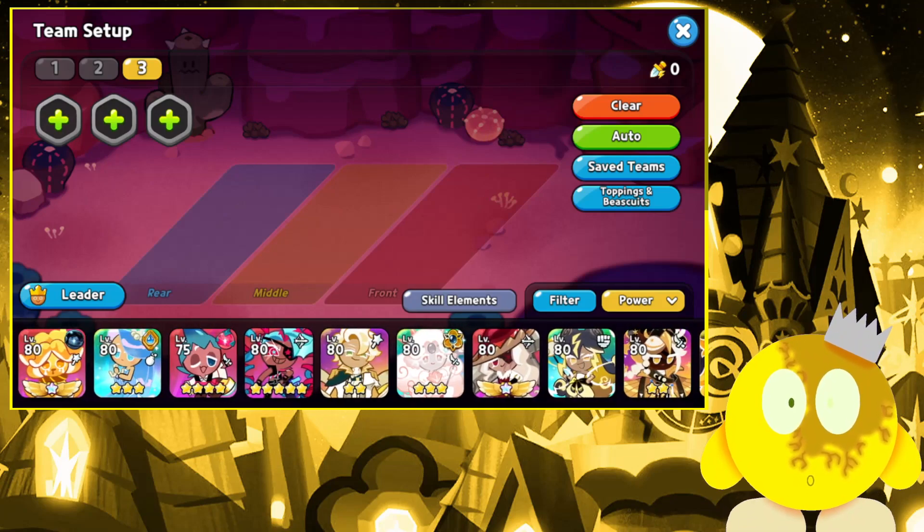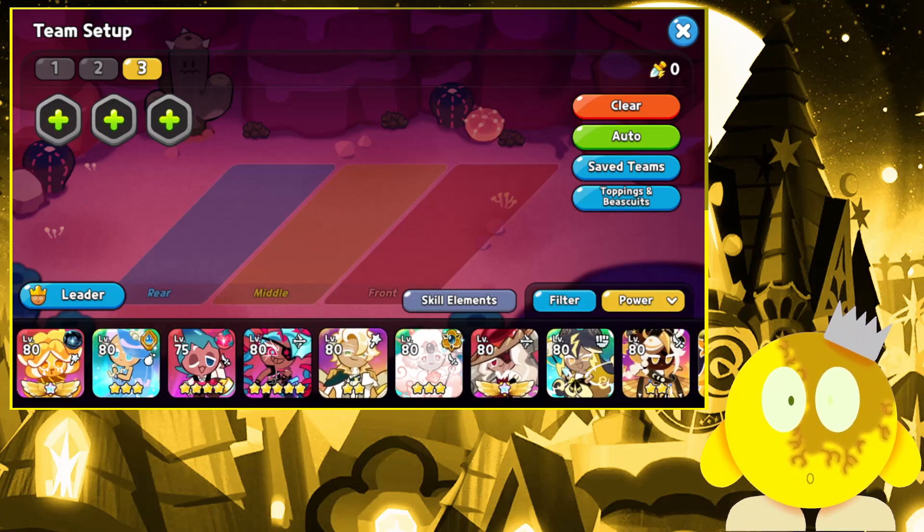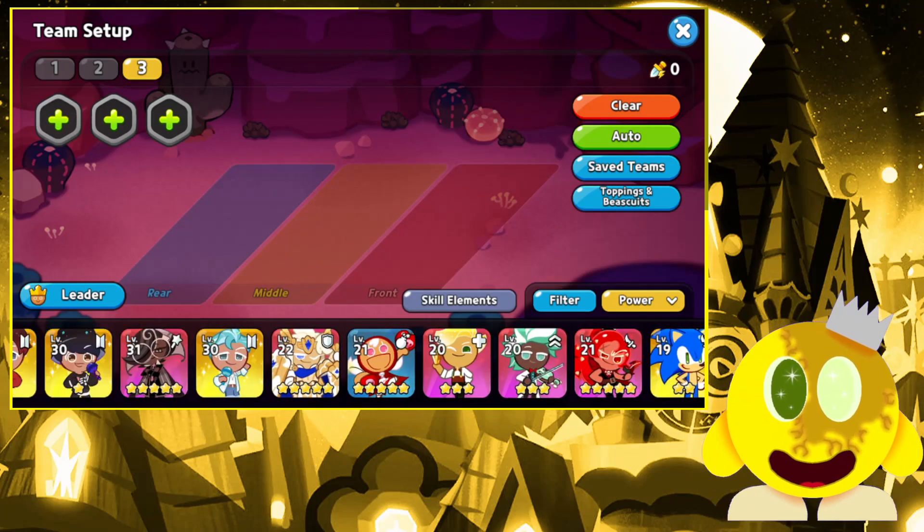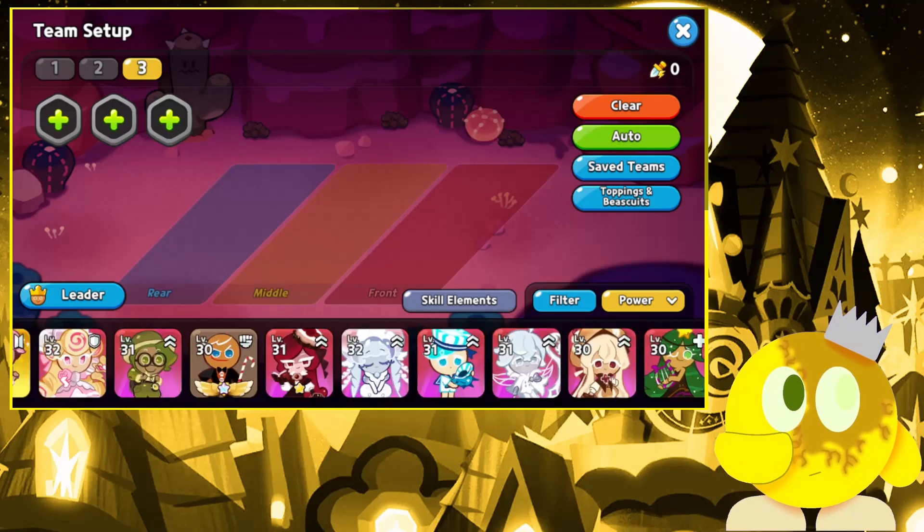Scroll all the way down. Look — Twizzly Gummy is literally like number 4, are you kidding me? That's insane. I've got to scroll all the way over there. If I could scroll up a tiny bit here — if I just see a marking of blue, it shouldn't be that bad.